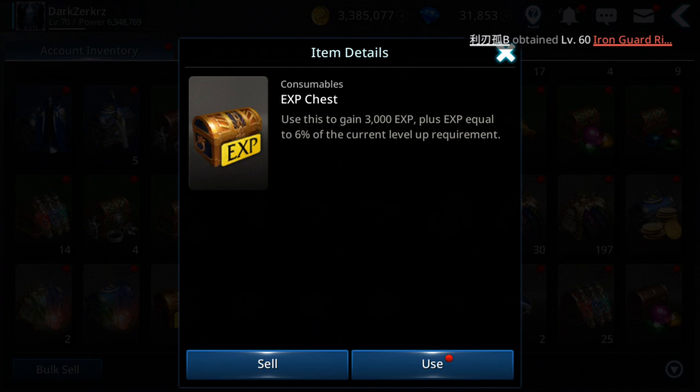After level 70, when you use this chest you gain 3,000 experience plus experience equal to six percent of your current level. So if you use 10 of them you get 60% of your level plus another 30,000 experience. You need around 17-18 chests to gain one level.